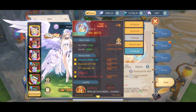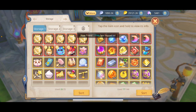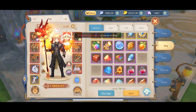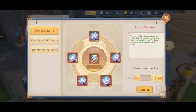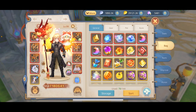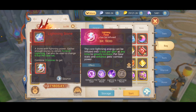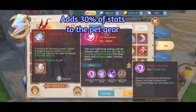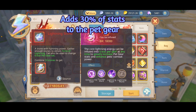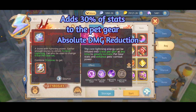Another thing I wanted to talk about is the Lightning Stone. I have a Frost Stone which I'll get to in a second, but what is a Lightning Stone? Basically, it's something you attach to your pet gear. You can craft one with ten stones, which is very expensive — each stone goes for around 9 million, so one Lightning Stone costs around 90 million. What it does is add 30% of the basic stats to the pet gear, and it can also add some other skills to the pet.